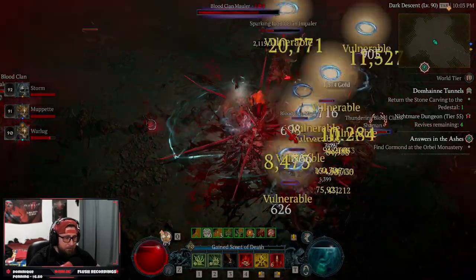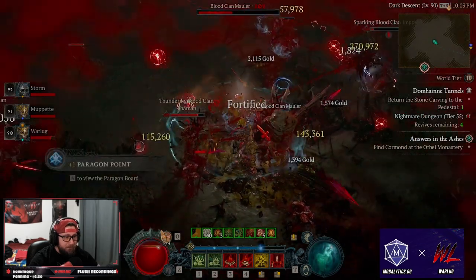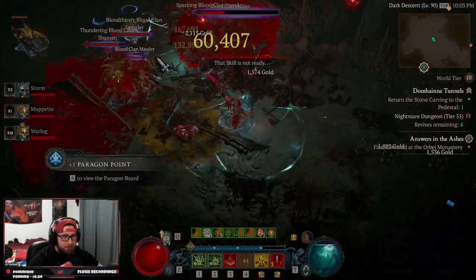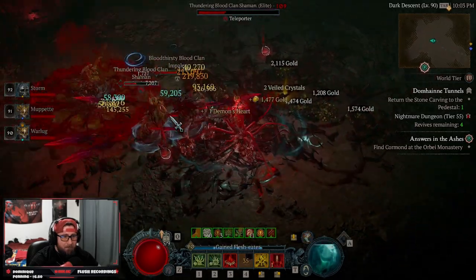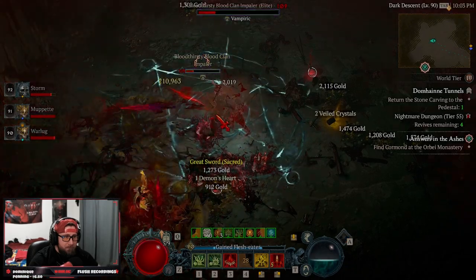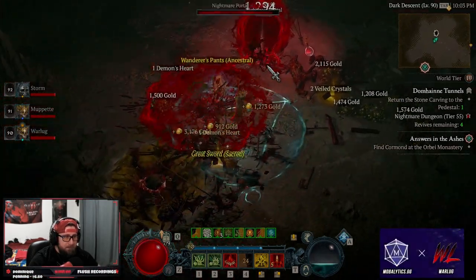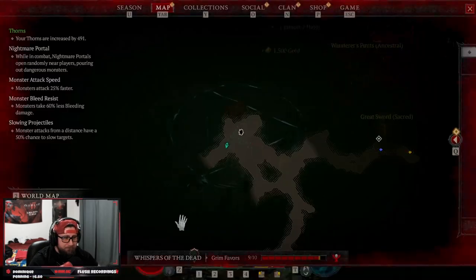I'm bringing you this pure blood lance build which is absolutely fantastic — it's super strong post-patch. This is a really fun and cool build. It kind of mimics playing bone spear in some ways, but it's a little bit weaker. Overall this thing looks like a ball lightning build with so many damage numbers on the screen.